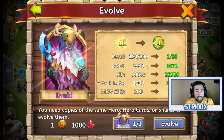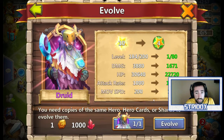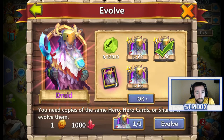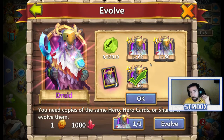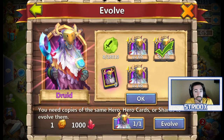Actually, let's take a look at it real quick. So 1 to 80 — 1,670 health, 1,227 attack, 1,000 speed, and 170 agility. That's level 80. Let's take a look at level 60 — 1,671, that's exactly the same. So I could use either one. I'm going to use level 80 actually, because level 60 has 20 more levels I can get from it. But let's go ahead and evolve him.